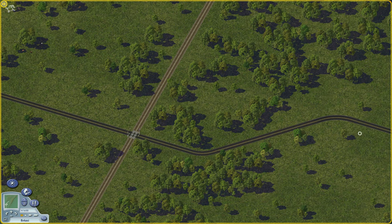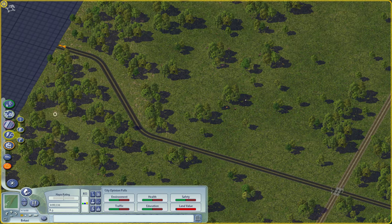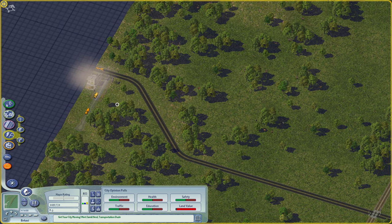Now that we have our main roads, let's provide utilities for our sims. First let's provide electricity, because zones — with the exception of agriculture — won't grow in your city if they are not connected to a power source.